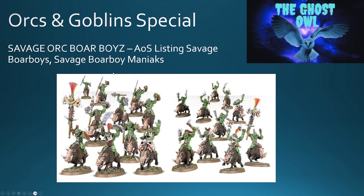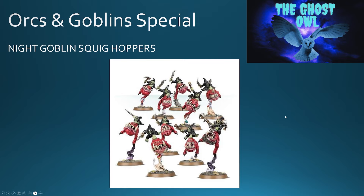Next up, Savage Orc Boar Boys — you've got two types: Savage Boar Boys and Savage Boar Boy Maniacs, with the Maniacs having two-handed weapons, which was an option in the eighth edition book. So you do have Savage Orc cavalry at least. What we can see so far is that Orcs and Goblins definitely have a path to building a reasonable, playable army list with a variety of units: infantry, Lords, Heroes, and cavalry.